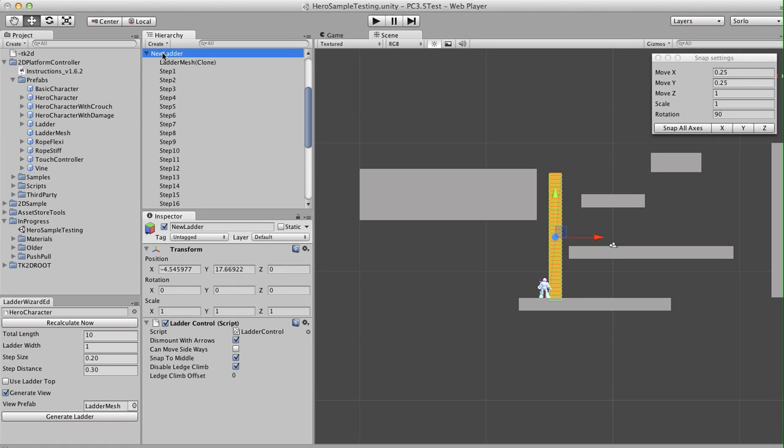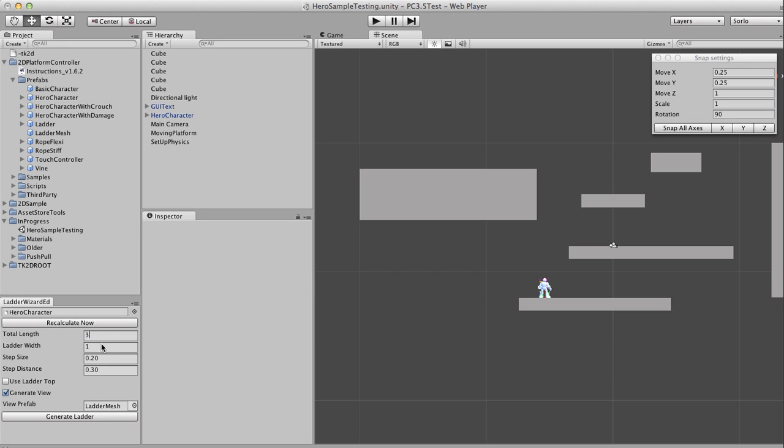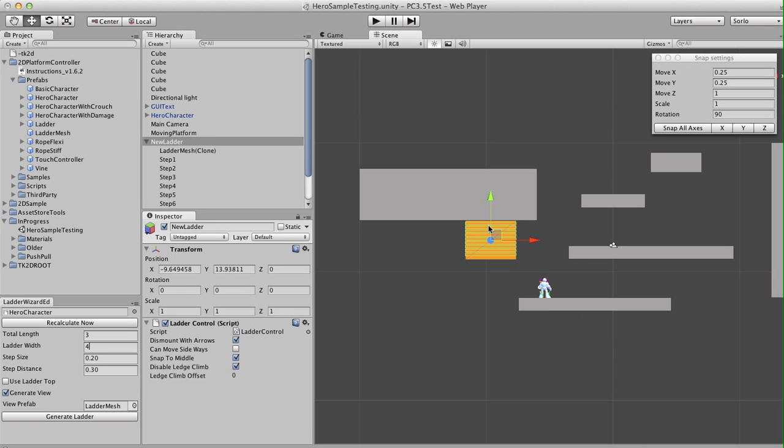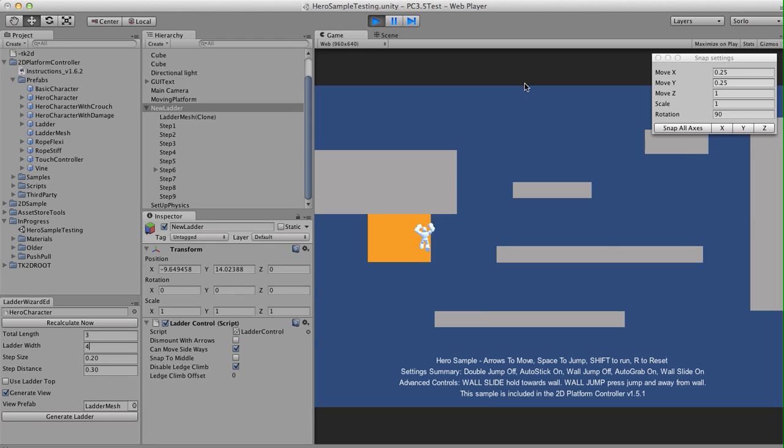And we can still use this to create vines as well. Let's create a shorter ladder but make it quite wide — no ladder top, allow sideways movement, we won't snap to the middle, we won't dismount with arrows. And now we have a vine that we can climb around. You'll notice that when I move directly sideways, I don't have an animation for that. You can easily play one based on the velocity — if you have x velocity whilst your state is ladder climbing, you could play your own sideways climbing animation. It's just at this point I don't have one.